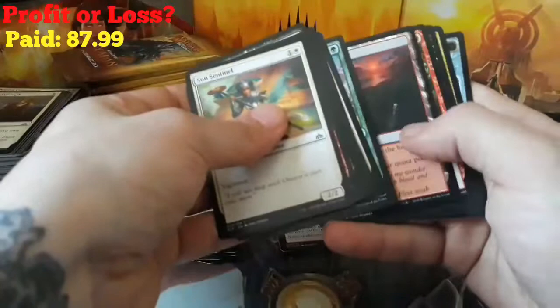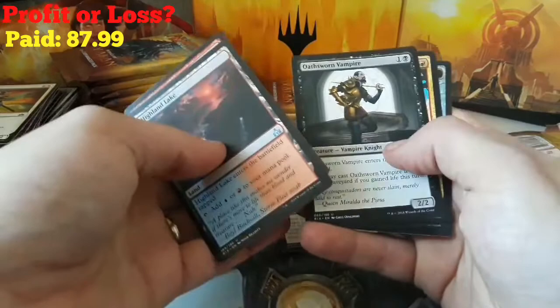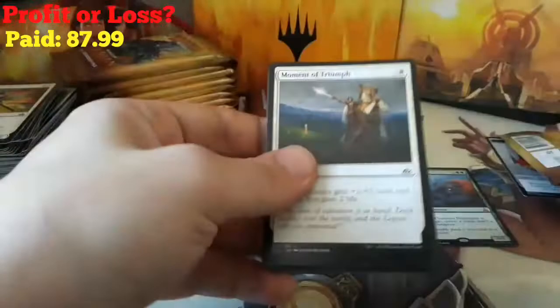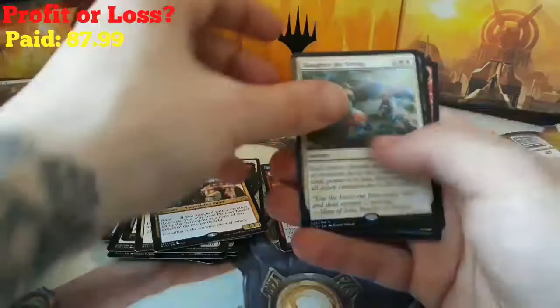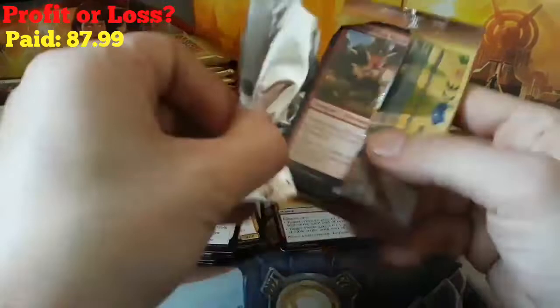We're getting to the end here, still only at one Mythic. I'm not sure where our Mythics are — maybe they're in our last stack. We got a Highland Lake, Shake the Foundations, Oathsworn Vampire, and a Protean Raider. A Swamp and a Treasure. Next pack: Stormfleet Swashbuckler, Relentless Raptor, Aquatic Incursion, and a Slaughter the Strong. And an Elemental on the back.